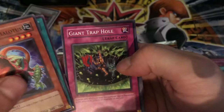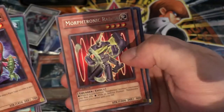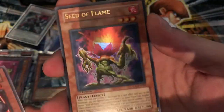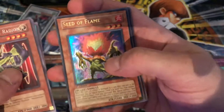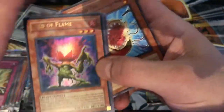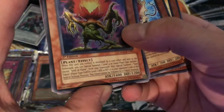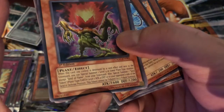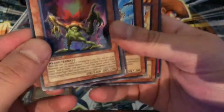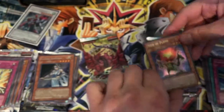Morphtronic Engine. Giant Trap Hole. Morphtronic Cell Phone. Morphtronic Radion. Ooh — Seed of the Flame, 1st Edition Ultra Rare. Okay, I'll take it. I'll take an Ultra Rare. Would have been awesome to grab an Ultimate, but let's keep that luck going. Seed of the Flame: when this card you control is destroyed by a card effect and sent to the graveyard, Special Summon one Level 4 or lower plant monster except Seed of the Flame from your Graveyard. Also Special Summon one Seed Token to the opponent's side of the field in defense position — the token cannot be tributed for a tribute summon. Not a bad card. Iron Chain Blaster and Revival Gift. Let's keep it up across Crossroads of Chaos.